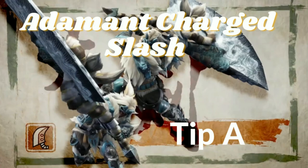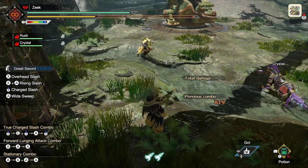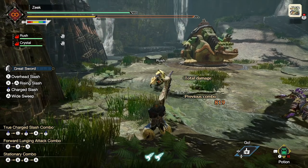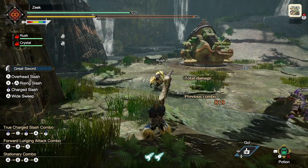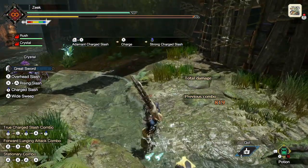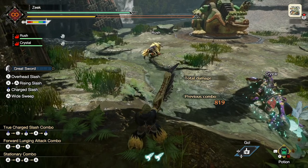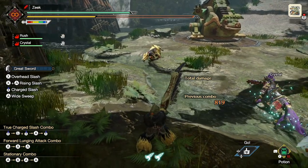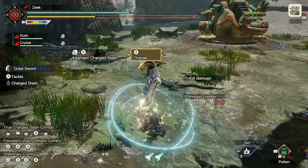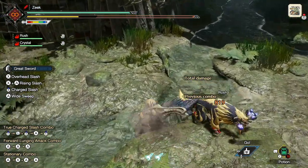Adamant Charged Slash Tip A: the attack has two varying distances, which is key for positioning. I'm going to demonstrate with Rush in the background. Using Adamant Charged Slash while holding down the analog stick toward Rush, we reached Rush — we moved forward and closed the gap. But if I use Adamant Charged Slash and let go of the analog stick before the full duration, we get a much shorter range attack. That is a huge thing to consider when using Adamant Charged Slash.